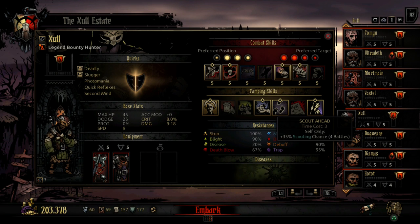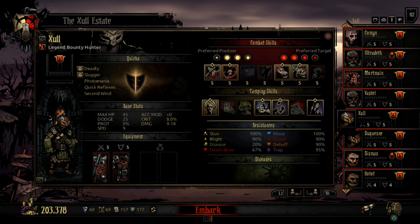Something worth mentioning is his resistances — he has pretty decent resistances overall. What shines for him is his trap disarm percentage, which is 95%. That makes him one of my main trap disarmers.